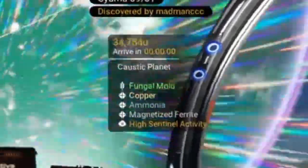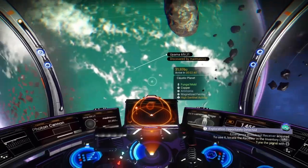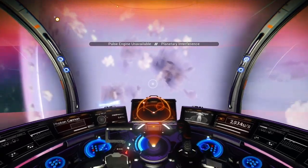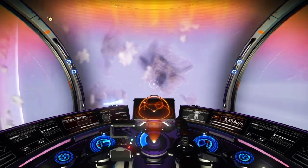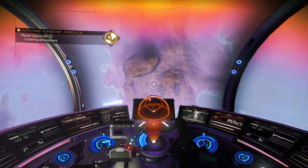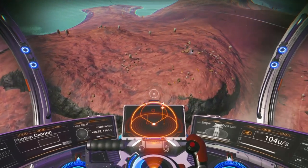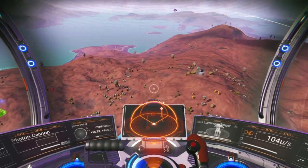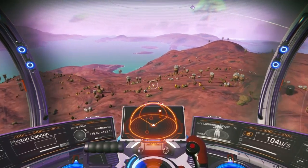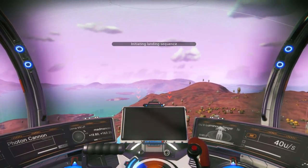Our first planet is Caustic, with fungal mold, copper, ammonia, magnetized ferrite, and high sentinel activity. Beautiful colors — looks like it might have a purplish sky with some greenish water. Let's go crashing into the atmosphere with a daredevil descent directly down towards the planet. Looks like we have some reddish-brownish type of environmental color with a purple sky and blue water. Very sci-fi indeed.